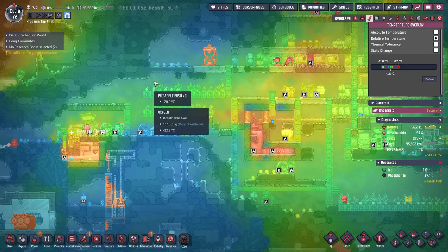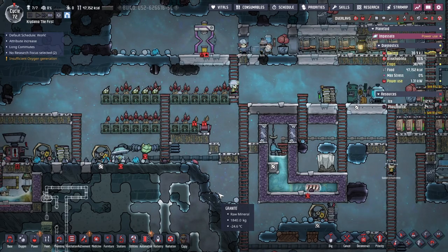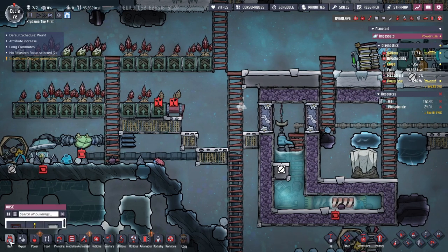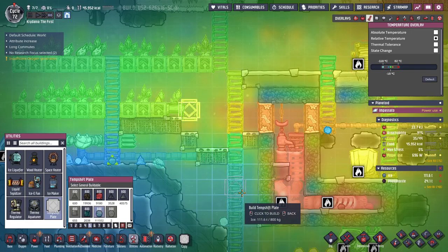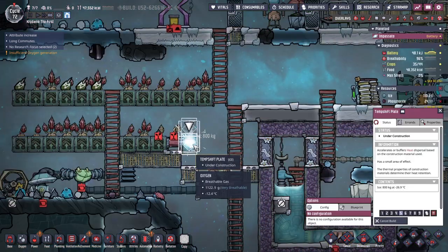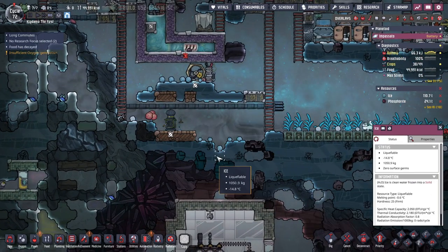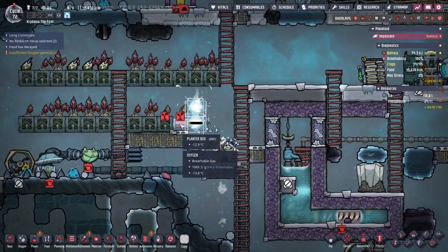Maybe I need to insulate my pikeapple farm. One thing I can do — I don't know what the average temperature of my ice is, but I could just build a temp shift plate of ice over here. Let's see what temperature — negative 27. It'll eventually melt back down into water and come down here as ice again, which is fine. There's an idea — cool things back off again.